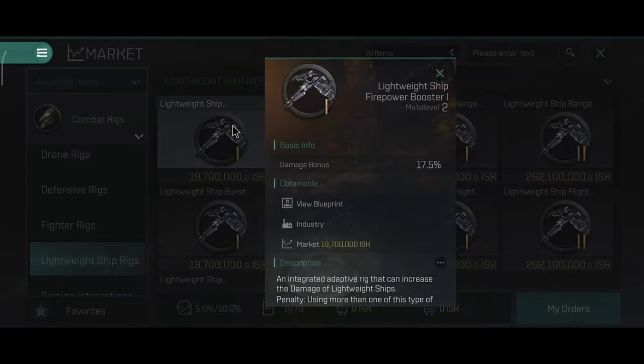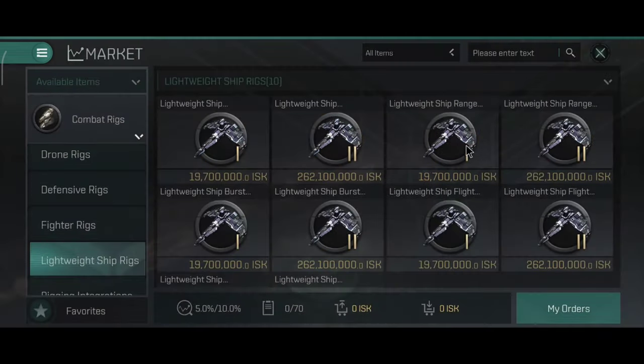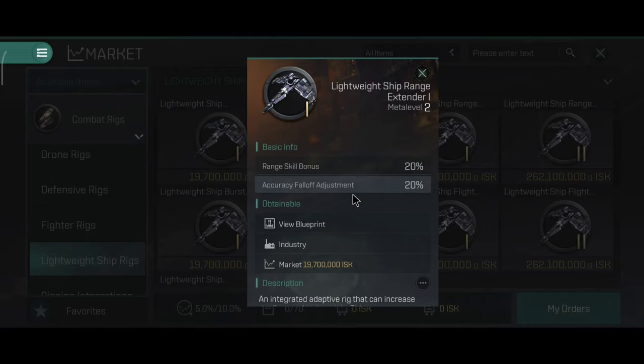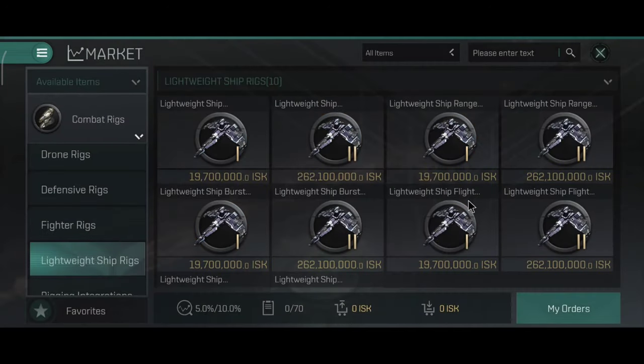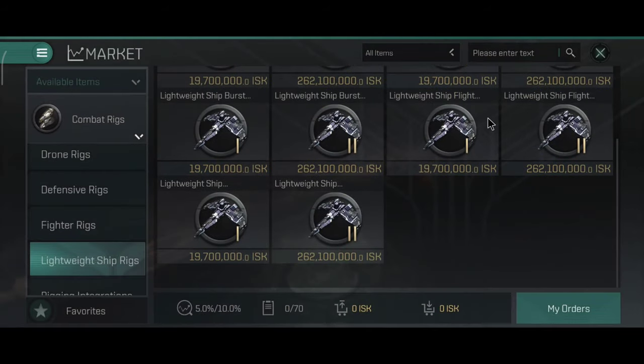The lightweight ship rigs include: Lightweight Ship Firepower — plus 17.5% damage bonus; Lightweight Ship Range Extender — gives you 20% extra falloff and overall 20% extra range; and Lightweight Ship Burst Aerator — minus 12.5% activation time adjustment, which means it increases your DPS. There's also the Lightweight Ship Flight Accelerator — plus 14% extra speed on the lightweight ships.